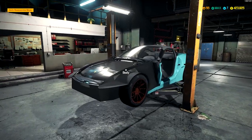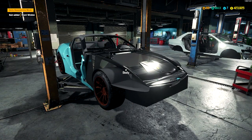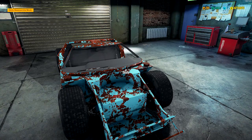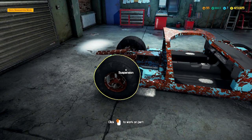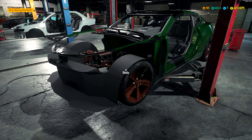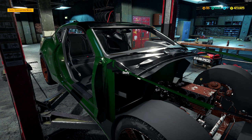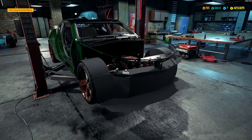Just a couple of updates before we get started: the Ferrari 599 — I said California but it's actually a 599 — is in my game down here and being torn apart. I took the Ford GT40 DLC and brought it down as well, started stripping it down to nothing. And over here, something I grabbed new and got lucky finding in the junkyard — it's a Camaro, a 2017 ZL1. This thing's gonna be pretty badass when we're done with it.